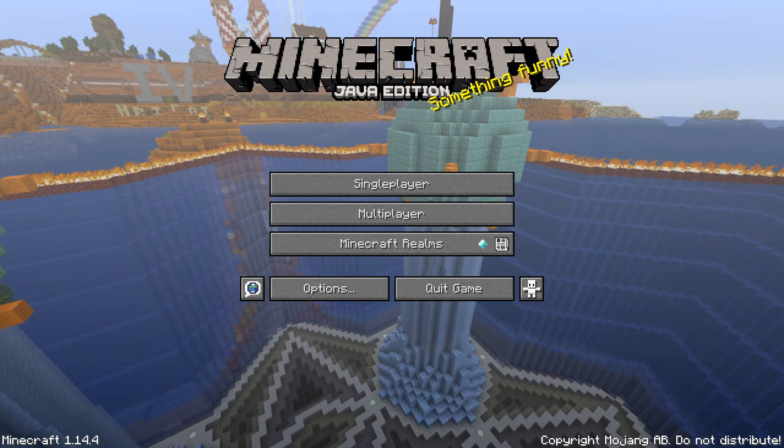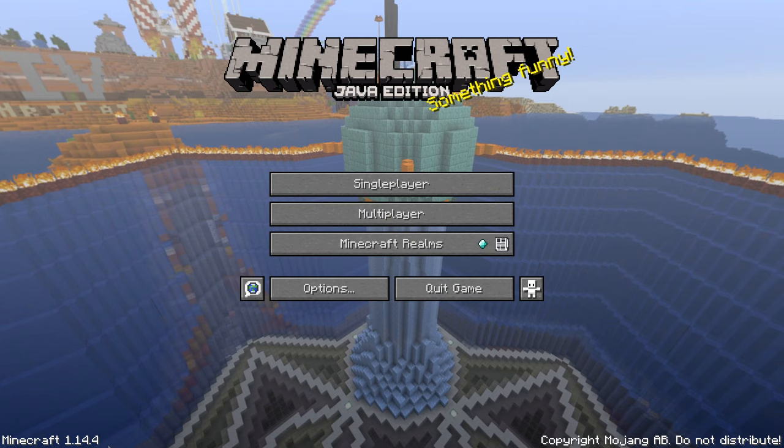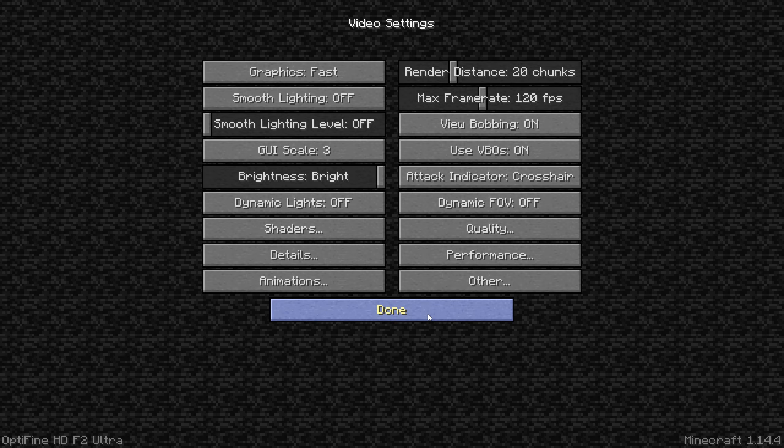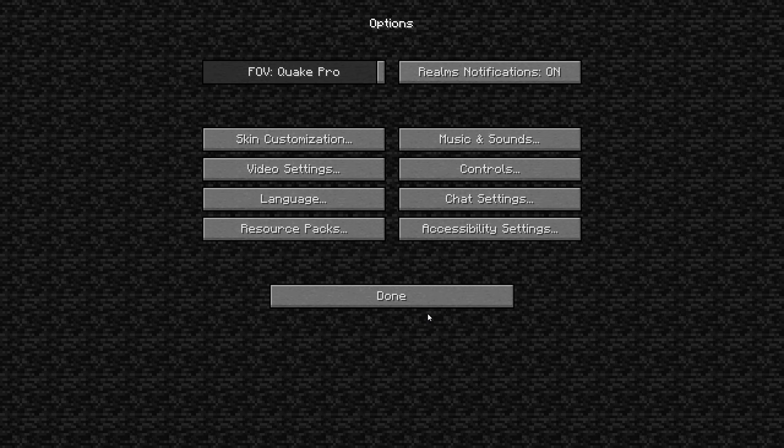What is going on everybody? Welcome to my survival series 3, Minecraft, welcome. We're going to be playing 1.14.4 as you can see down the bottom left of the screen. We have Optifine installed just so I can have some settings and make it look nicer without losing FPS. I have several tutorials on my channel on how to install Optifine if you want to go check those out.